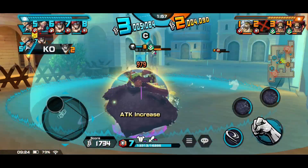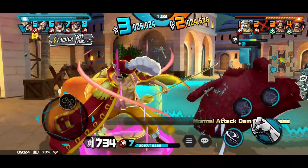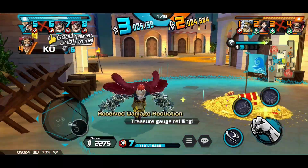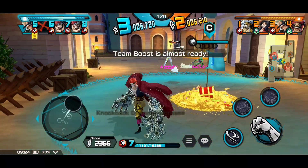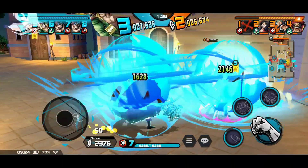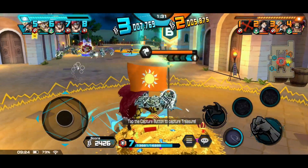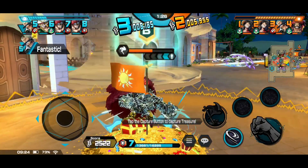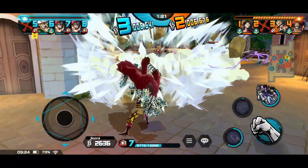Key pro tip: when fighting other Eustace Kids with Kid, try to get your Skill 2, Garbage Spiral, up and only use normal attacks against him. Do not pop skills on him unless he's nearly dead and you have team boost, because you'll just be healing him. If you see a lot of these guys in league — which you definitely will — run a little bit of attack on Kid for an advantage. This also applies when fighting Oni Luffy.